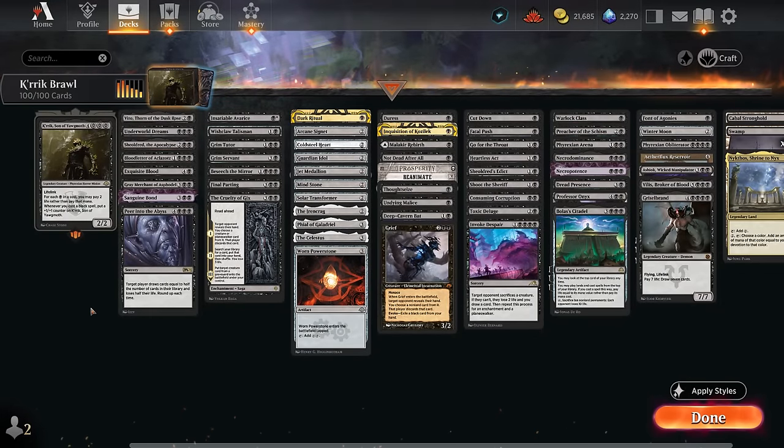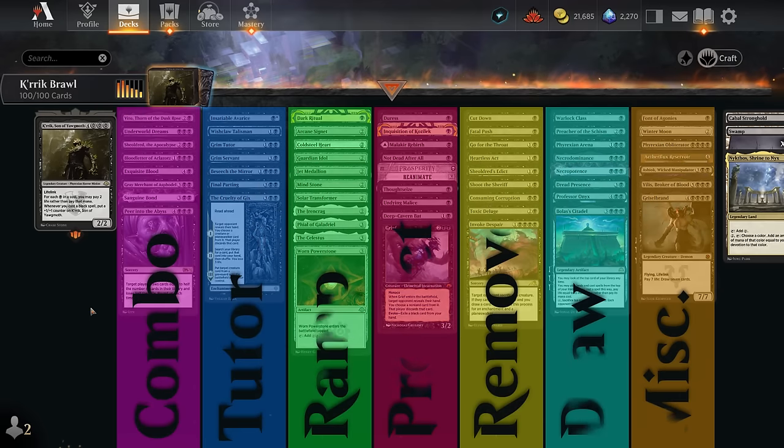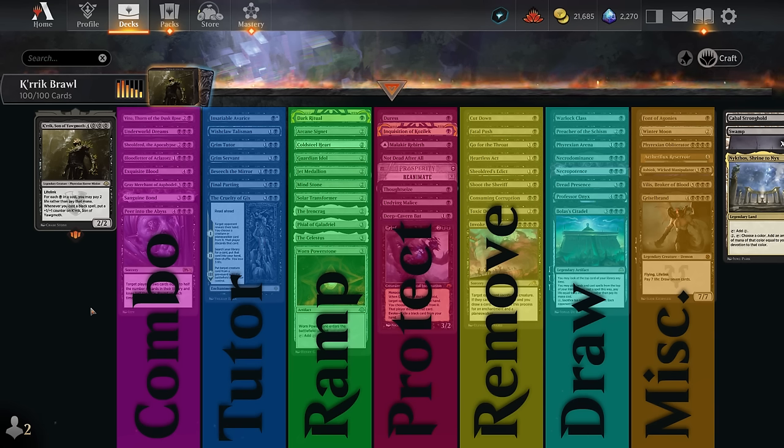To help with the deck breakdown, I've split the deck into a few categories. First are our combo pieces: the Exquisite Blood plus Sanguine Bond combo, Blood Letter plus Gray Merchant to drain the opponent, and Peer into the Abyss alongside Underworld Dreams or Shielded. To help assemble these combos we have a large tutor section, lots of ramp artifacts to play our commander ahead of schedule, and a protection package including targeted discard spells to take away removal spells or counters, plus ways to save our commander — especially one-mana instants we can cast essentially for free if we have two life to spare.